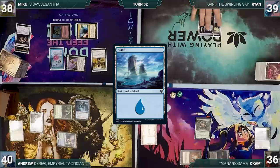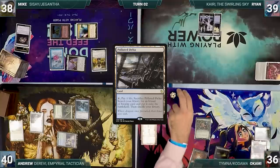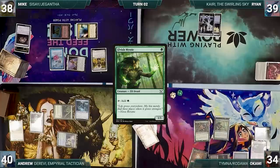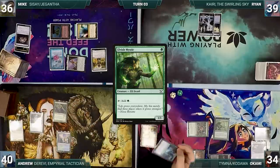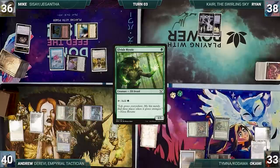Ryan draws and plays an Island, then passes. Okami draws and plays a Polluted Delta, cracks it, pays a life, and fetches up a Scrubland. He taps his Peatland to cast Elvish Mystic. He attacks Mike with Collector Ouphe, Mike takes it, and Okami ships his turn. Andrew draws and moves to combat, attacking Okami with Spectral Sailor and Ryan with Arbor Elf. Both take the hit and Andrew passes.